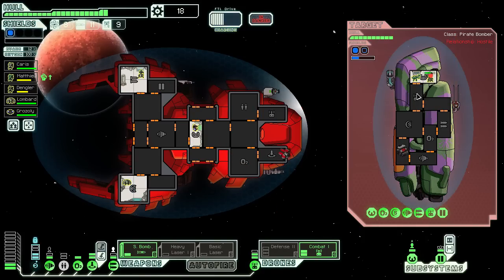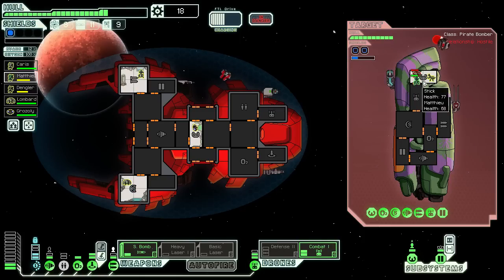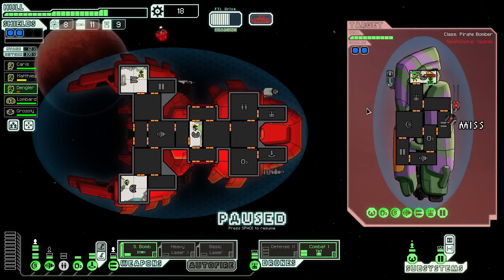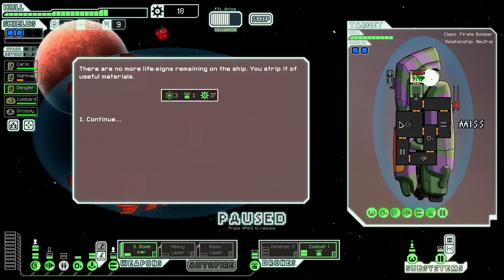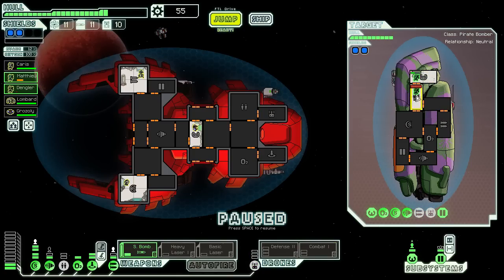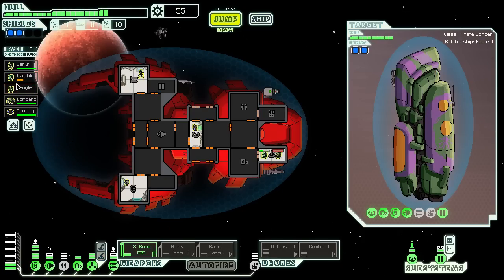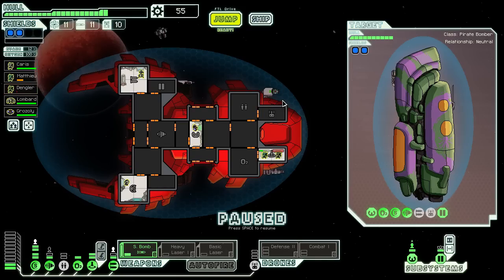Alright, there's those two gone — that might be the only two. Ah no, here comes another one. It's weird how they only send in the other guys when both of the dudes in this room are dead. Dengler might die to the explosion of the Zoltan here, so I'm actually gonna go ahead and take him out — oh god, he barely survived that, holy shit, wow. That was really close. Kinda hoping that he would die there actually — it might be better than him being at one health right now. That'll work! We got a pretty decent payout from that, so I'm happy.